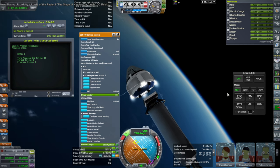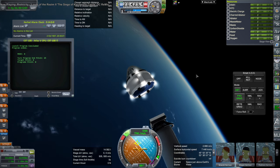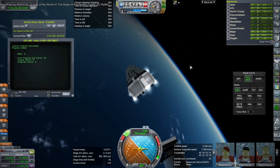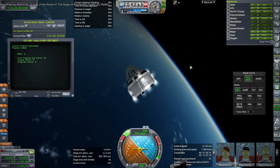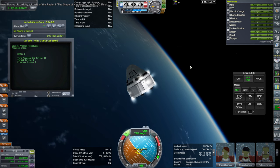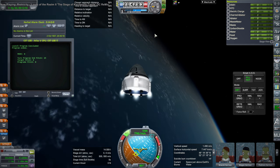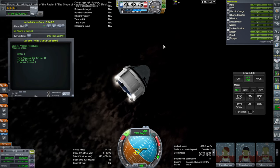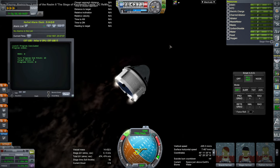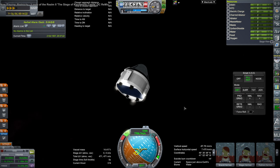That might not be the way you want to do things — that's the way I did things. I checked out whether we could, with the launch script giving us the time to apoapsis that we got, manage to complete orbit with the RCS. After all, completing orbit with RCS is a time-consuming thing to do. Did we have enough time? The answer is yes. The launch script should give you a little bit of time to apoapsis, and that should be more than enough to use the RCS to complete orbit with a little bit of pitch up.